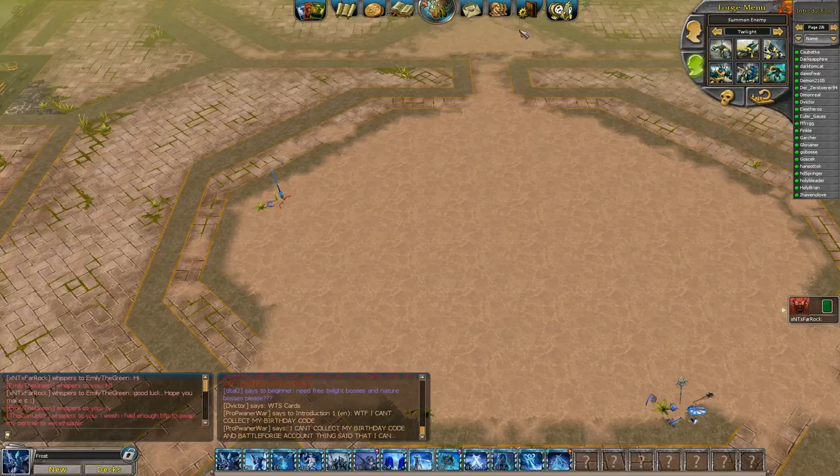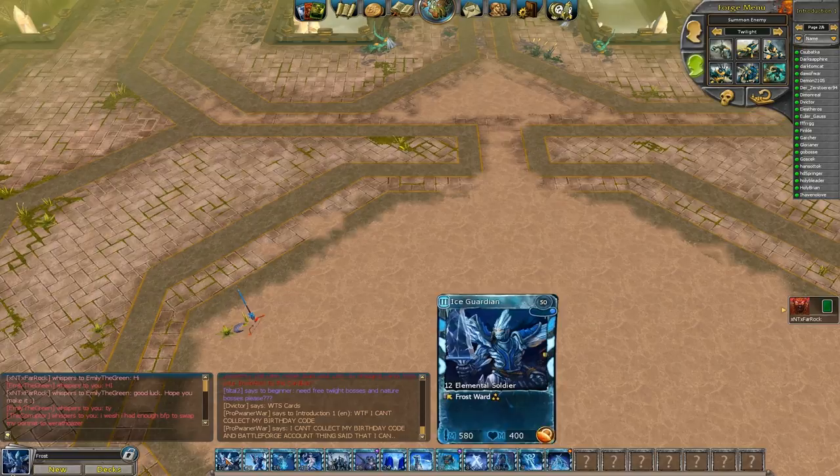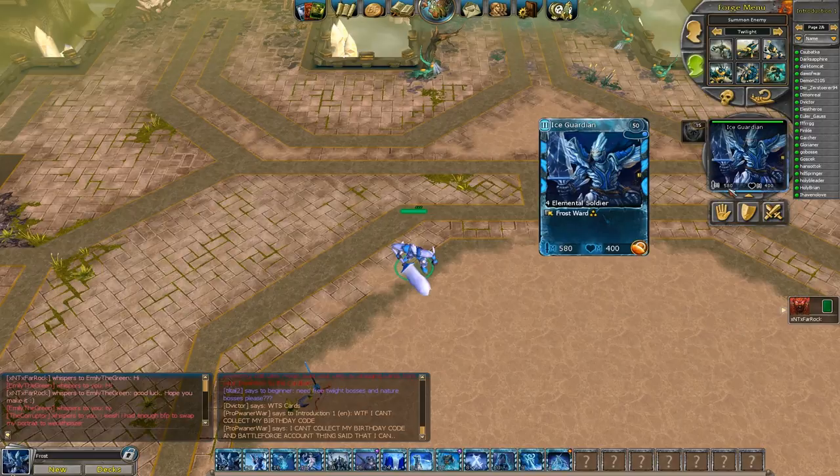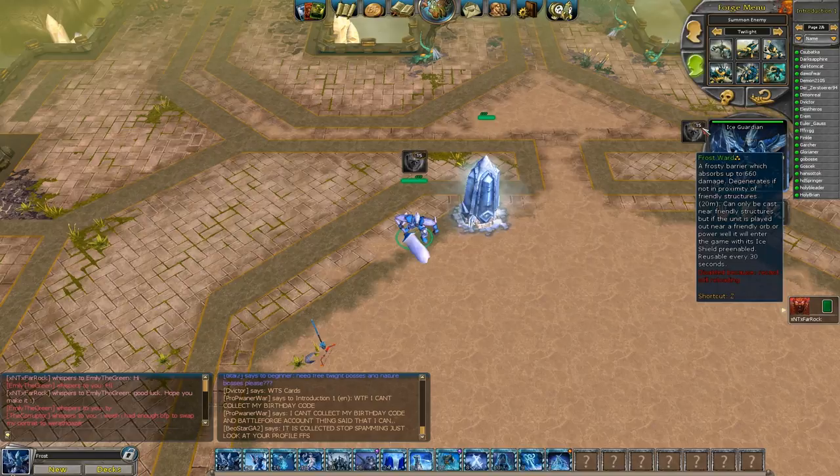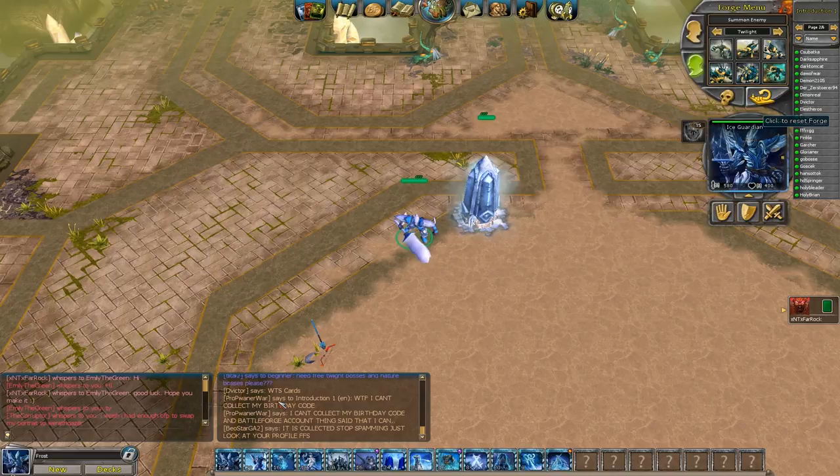Let me show you what I'm talking about. First, we'll go through all the cards, and then I'll speak about how you can pull it all together. Ice Guardian I already showed you in a different video. He's got pretty weak health, pretty decent medium attack, but when you have him near a friendly building and you activate his ability, or if you spawn him near a well, power, or orb, he comes with the shield, which gives him altogether over 1,000 health, which is amazing.